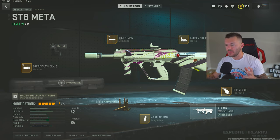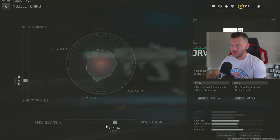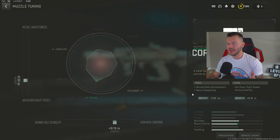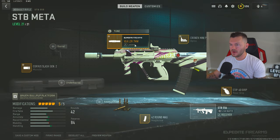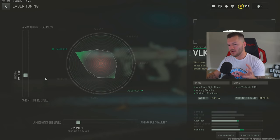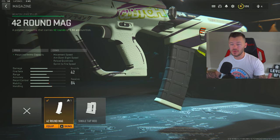Next is the STB 556 — more of a sniper support gun than a true long-range AR. First, the Corvus Slash Gen 2 tuned for negative 0.52 and plus 0.15, helping with muzzle flash concealment and recoil steadiness. We're not trying to make this excel at long range — just effective at medium range. Skipping the barrel slot, we run the VLK Laser 7mw to bolster overall mobility, tuned for plus 0.18 and negative 31.26.